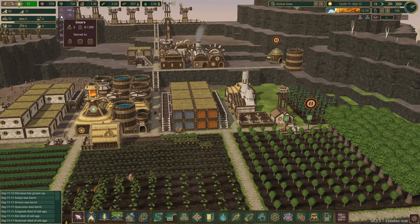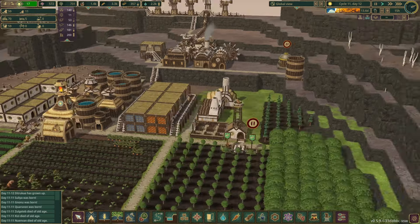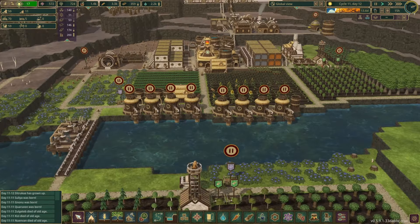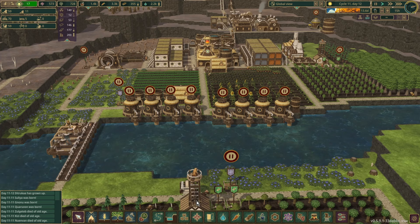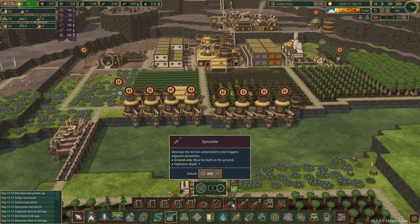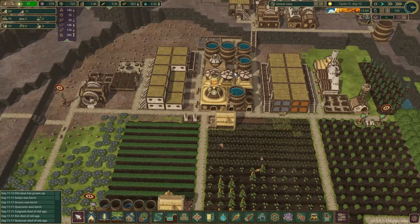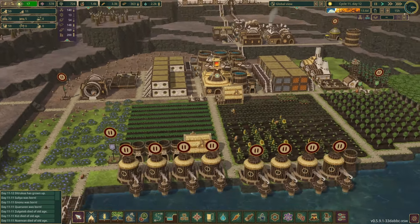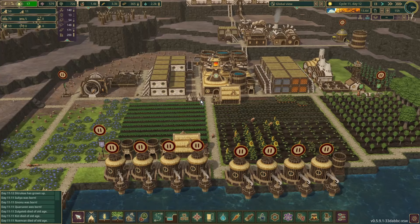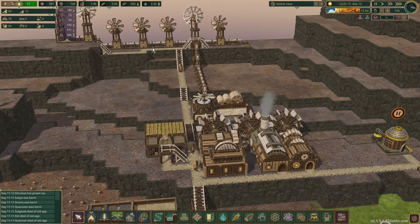We're going through gears at a bit of a rate at the moment because we're making these and they take 20 gears each. We're slowly building up our science. We need 400 for the explosives factory itself, which we have, but then we need an additional 600 at least for the dynamite. So we're still 400 science off what we need. It's not worth putting in any more science at the moment because we don't have the beavers to cover it. We'll just allow it to build up. We're not in any hurry.